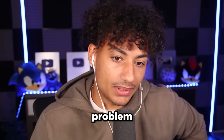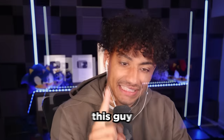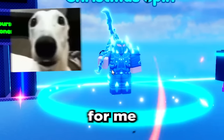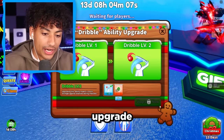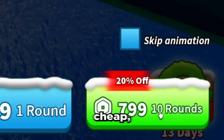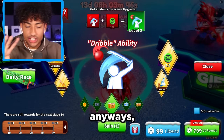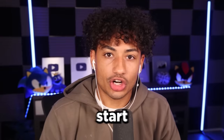But we have one problem, and our problem is this guy right here. He may look drippy, but this guy is gonna take so much Robux from me. Because there's only one way to upgrade this ability — you have to go over to this guy, click Upgrade, and you have to spin for it. And as you can see, spins are not cheap. But anyways, enough of my talking. Let's pray for my Robux and let's start spending.